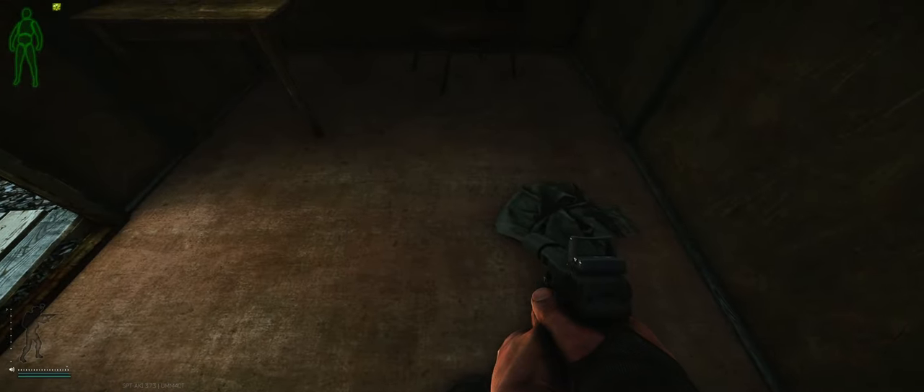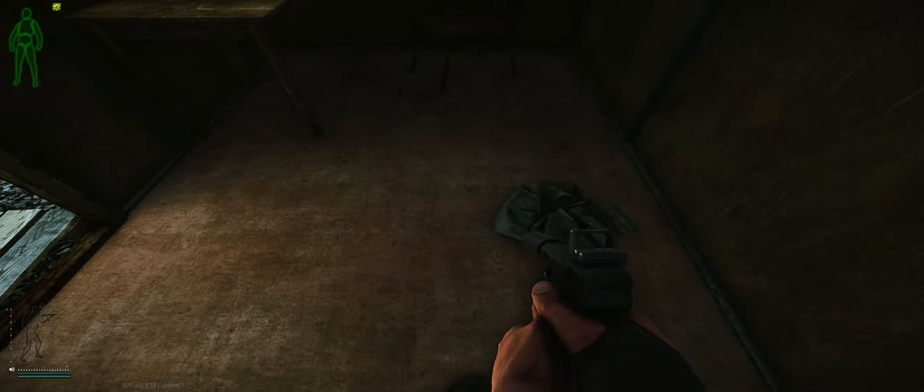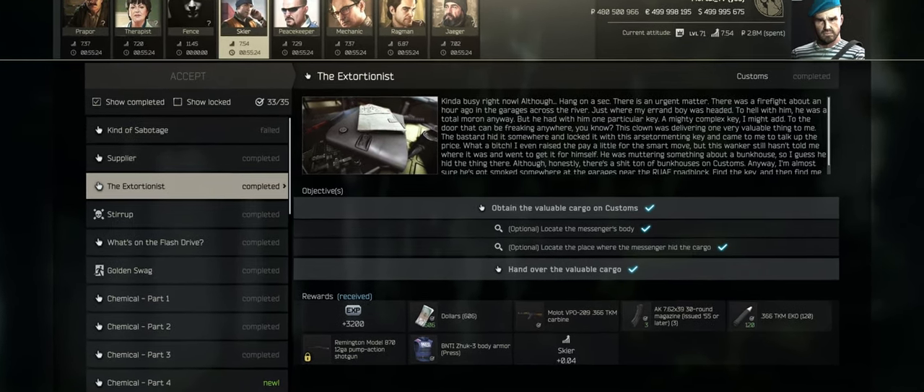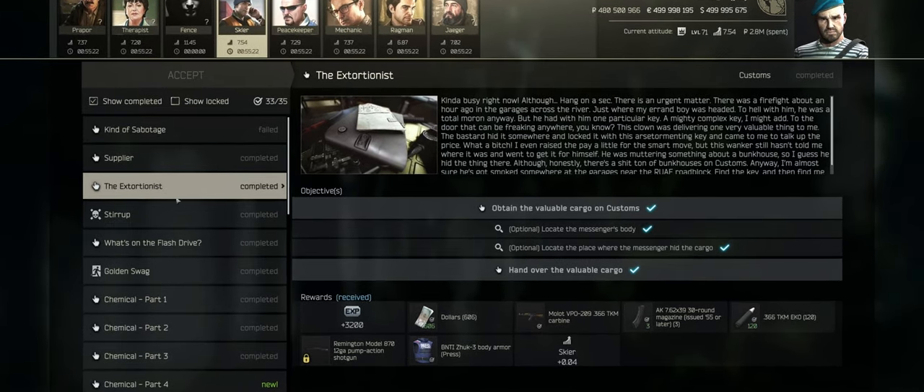You then have to extract the raid with it alive to turn it in. The unknown key is vital for the Extortionist quest, which is given from Skier — it's the third quest that he hands out. It's a pretty early on quest and it's fairly easy. All you have to do is kind of just run through and survive. It's not one of the craziest ones, but it can be annoying once you get a few failed raids in a row.